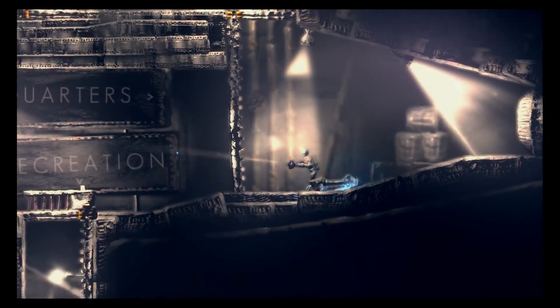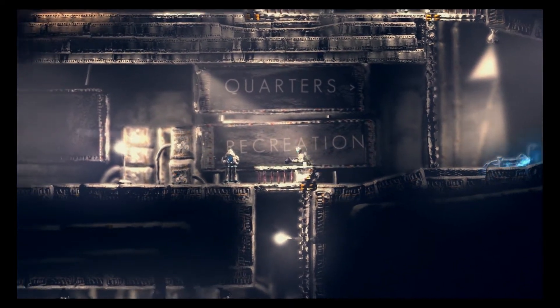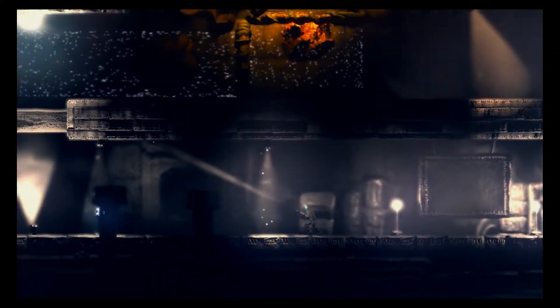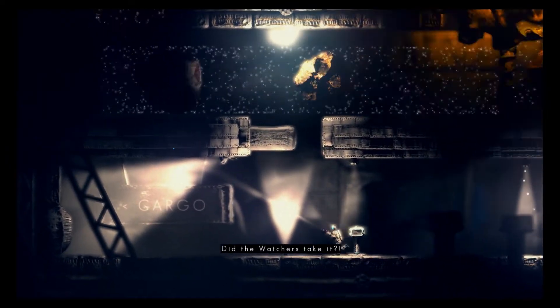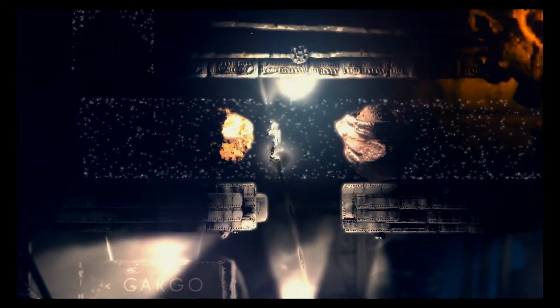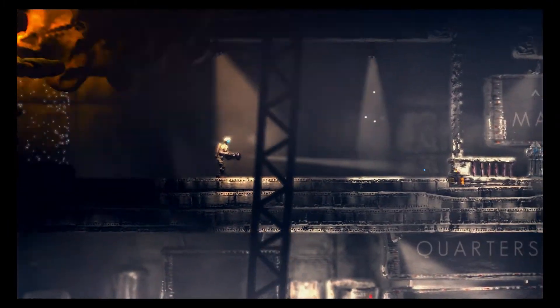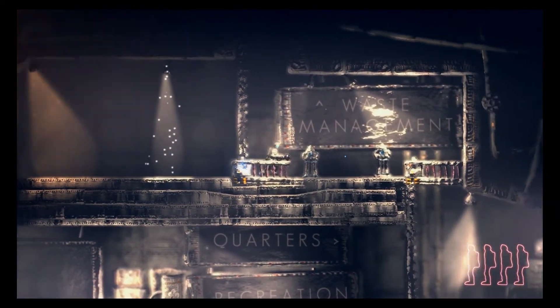That's the entirety of the Quarters area. Now we're going to head on and open up the next orb gate — that's what I'm going to call it. It's the point where you're stopped because you don't have enough orbs. So for this, just swap in between two of the rocks and then as soon as you're free, swap out of it and deliver the other one to... I don't know where it goes.